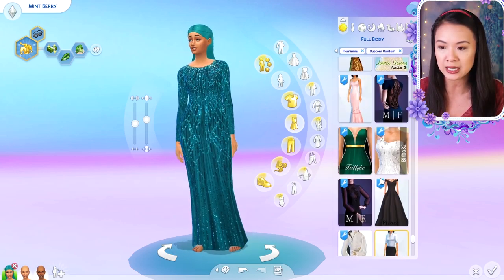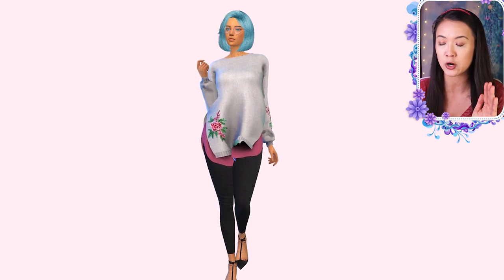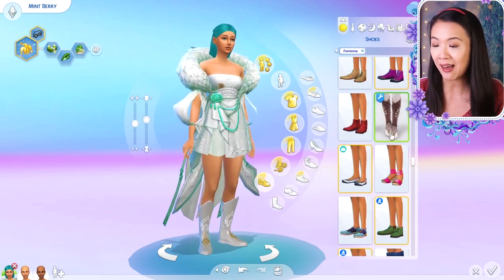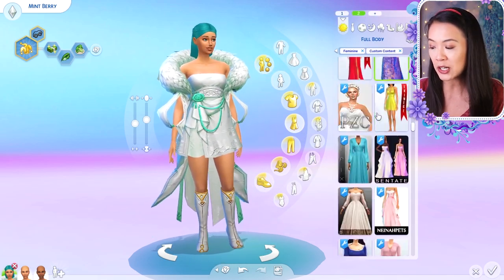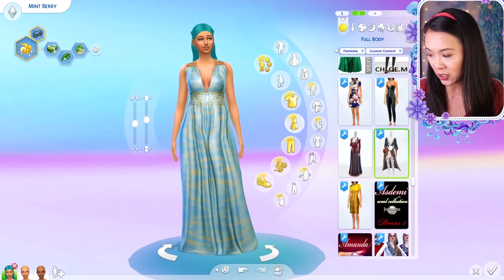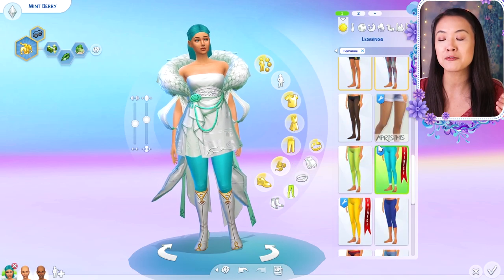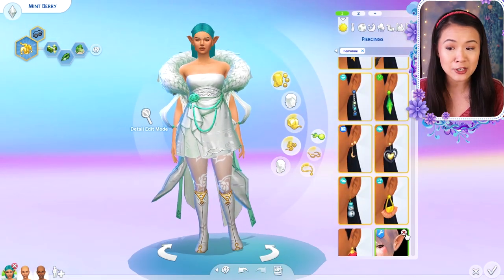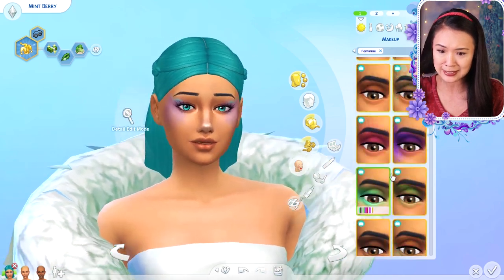She sent us three of her sims from a few of her series. This is Mint Berry from her Not So Berry challenge — I think she is so interesting looking and cool. Lexi's description is that she is generation one of the Not So Berry challenge, has been seriously struggling to find love, but really likes to wear high-end brands. She recently had a mom haircut since she had her daughter Rosalyn. The custom content for their final outfits I will link in the description below.